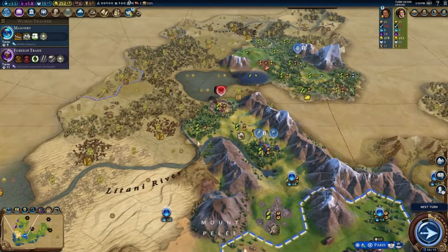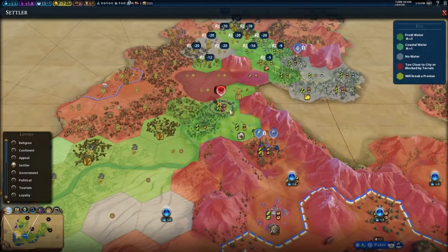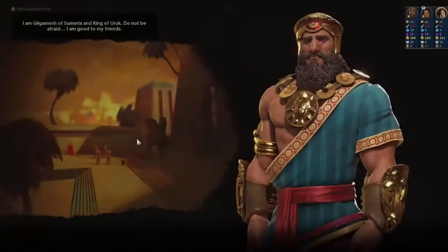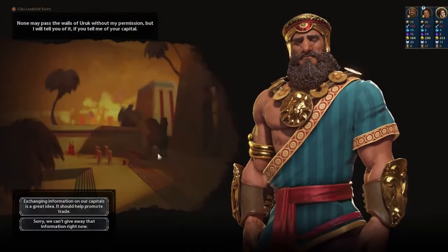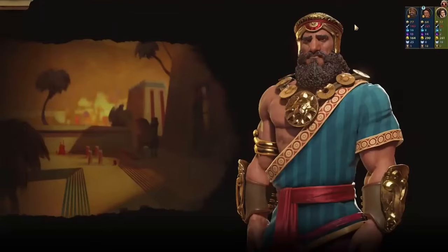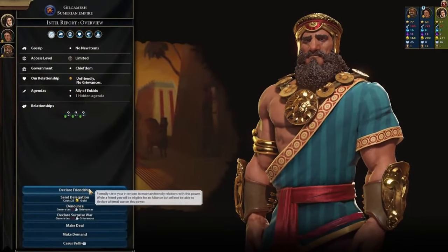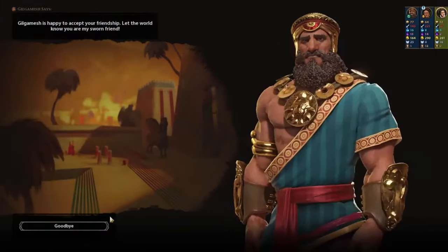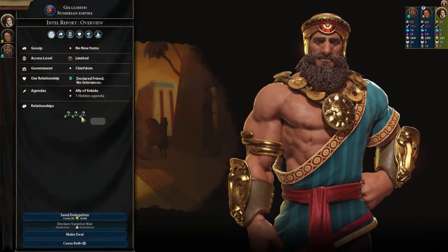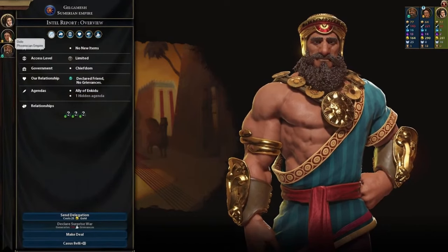I definitely want that tribal village. I think we will probably settle — well, if we can take out this barbarian encampment, I might put a city right there. That would give us an okay amount of space to build up districts. Too many good campuses around where I started. Hey, Gilgamesh — let's exchange capital information. You are way over here, so you'll certainly never be a threat. Gilgamesh is one of the few civilizations you can instantly declare a friendship with the first turn after you meet him. It's not a bad idea because he tends to be a little bit belligerent — so we're buddies now.